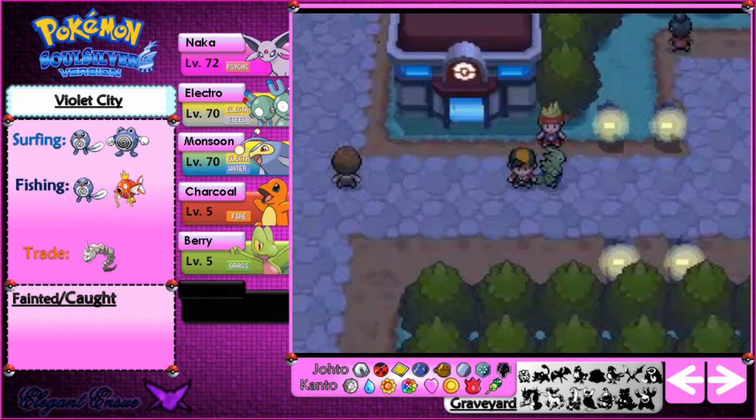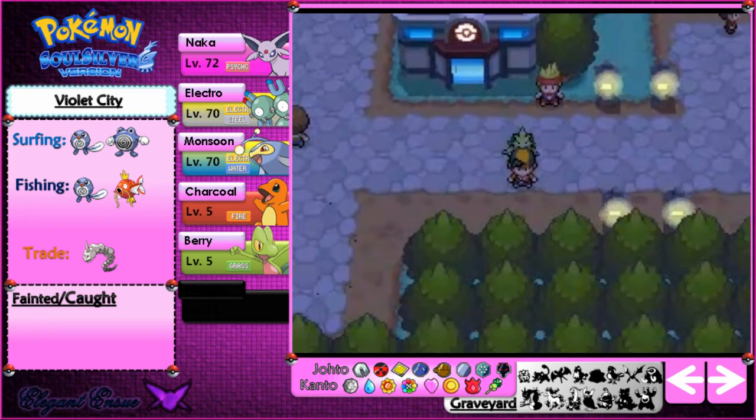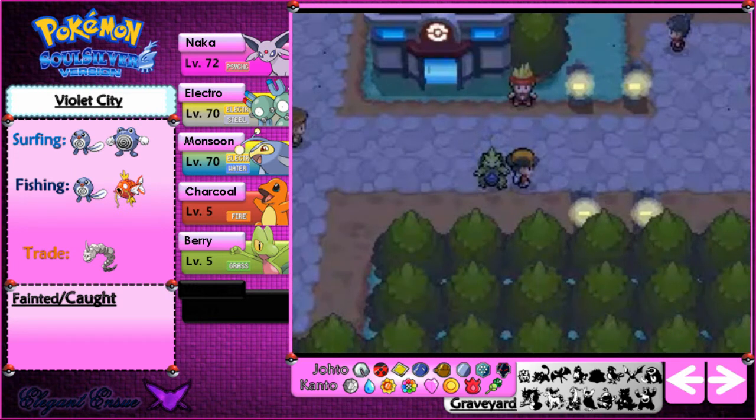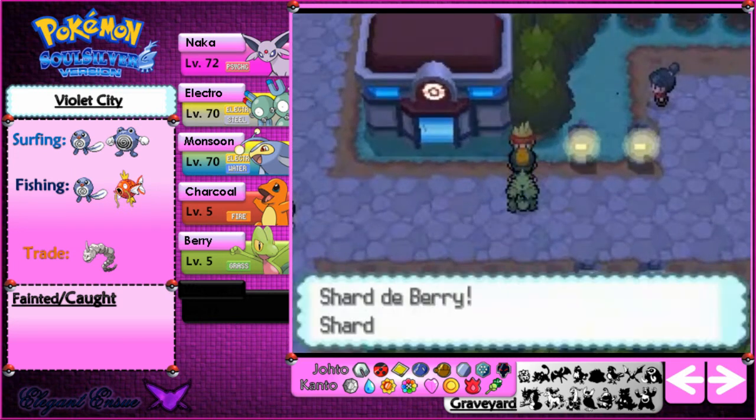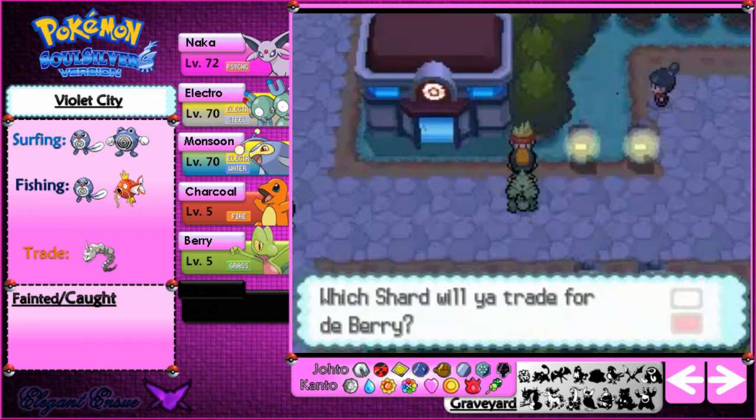Last episode I mentioned I was going to do the legendaries this episode, but before I do that, I've been meaning to do something for quite some time — get a seal case. To do that I'm going to need some Oran Berries. I don't have any, but I have a blue shard. In Violet City, you give shards to this person and they'll give you berries for it.